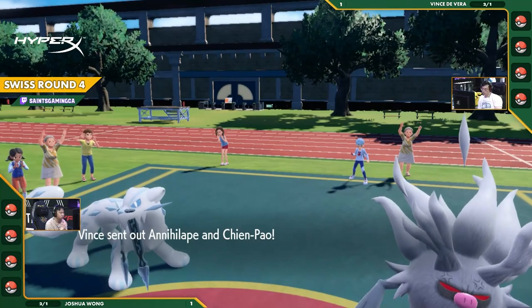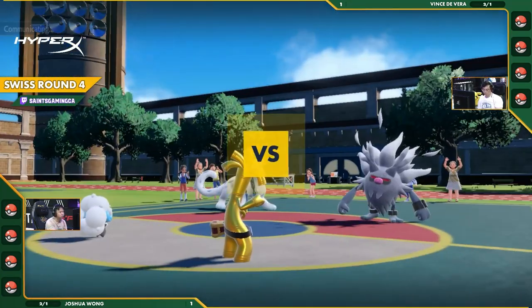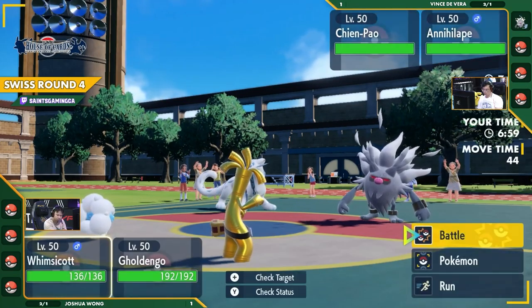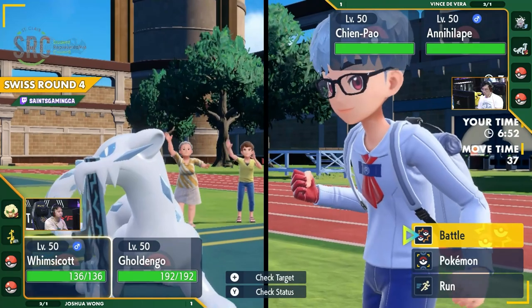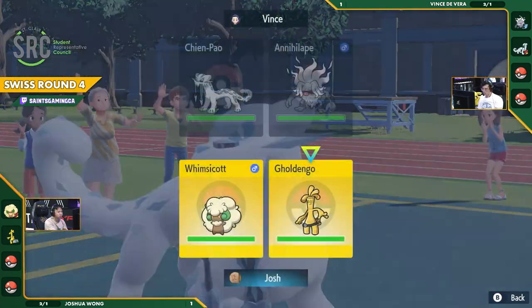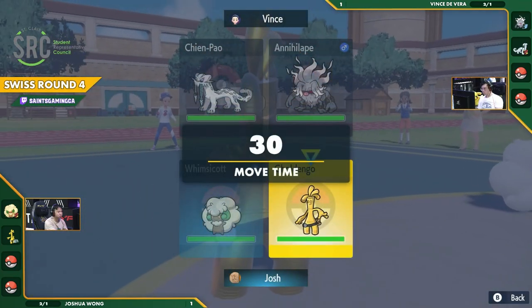Let's see — Annihilape, Chien-Pao, another strong lead. And there it is — there is the Gholdengo now! This is very interesting because this Chien-Pao can't actually, even though it is a Dark type, cannot actually hit the Gholdengo if the Gholdengo simply chooses to go for a Nasty Plot. And while this Annihilape has Shadow Claw, do you really want to lock into Shadow Claw as a Choice Scarf Annihilape?